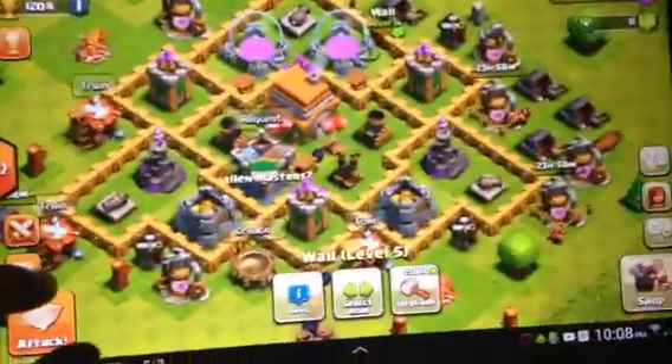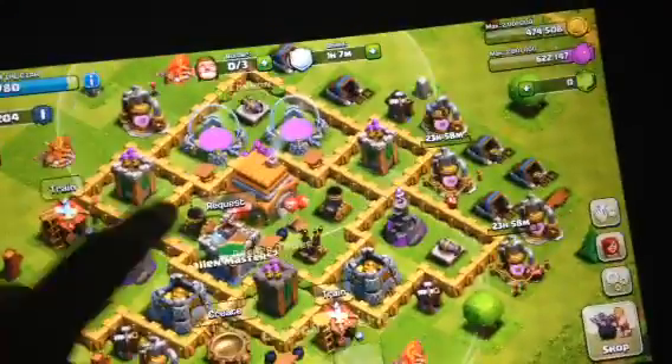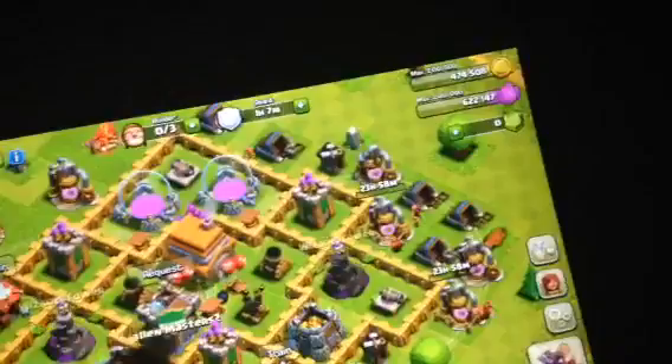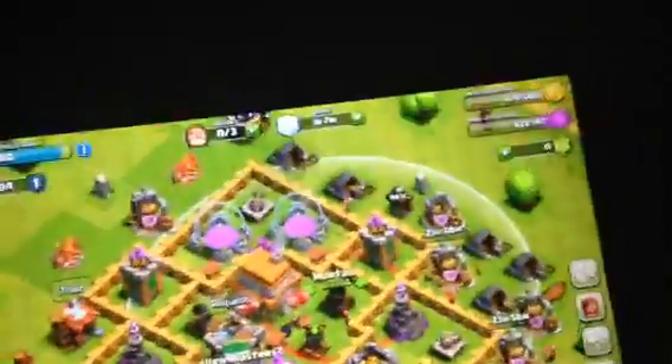The defenses are well triangulated because you have three points of coverage. The Wizard Towers cover the bottom, and the mortar covers the top, so that's a good balance of defense across the base.